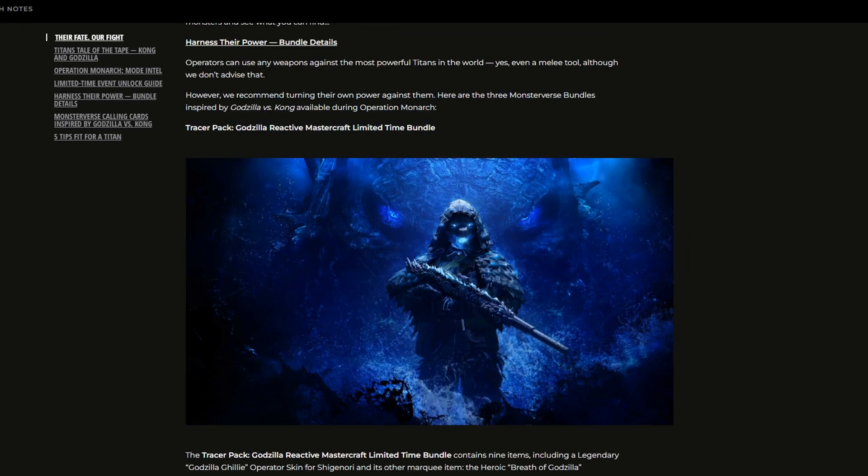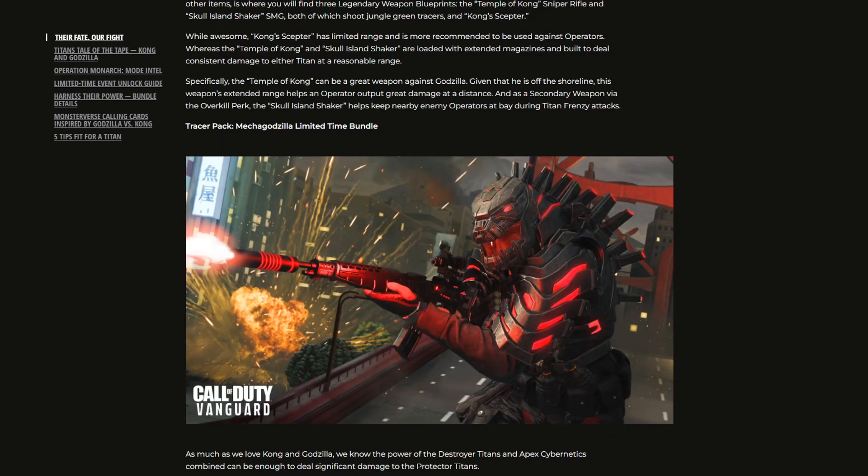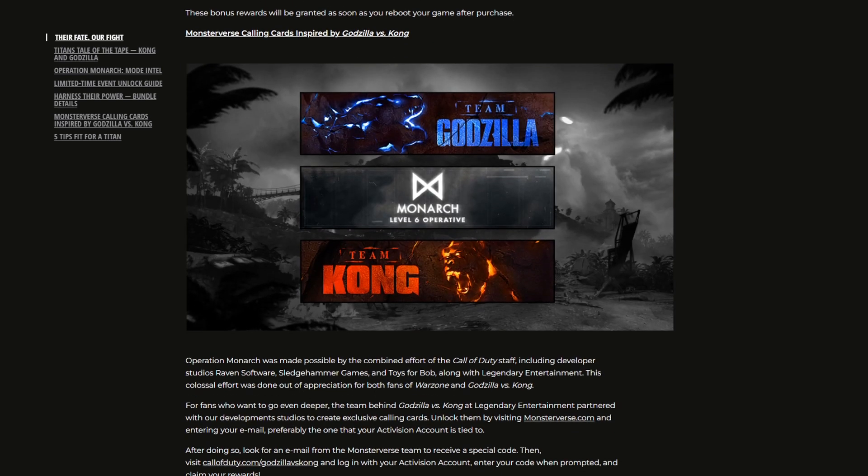We're also getting new tracer packs in the store. The Godzilla pack has already released, followed by the King Kong tracer pack which comes with his Battle Axe, and finally the Mechagodzilla limited time bundle. You can also get three exclusive Monsterverse calling cards for free by heading to monsterverse.com and entering your email — preferably the one linked to your Activision account — to claim Team Godzilla, Team Kong, or the Monarch calling card.